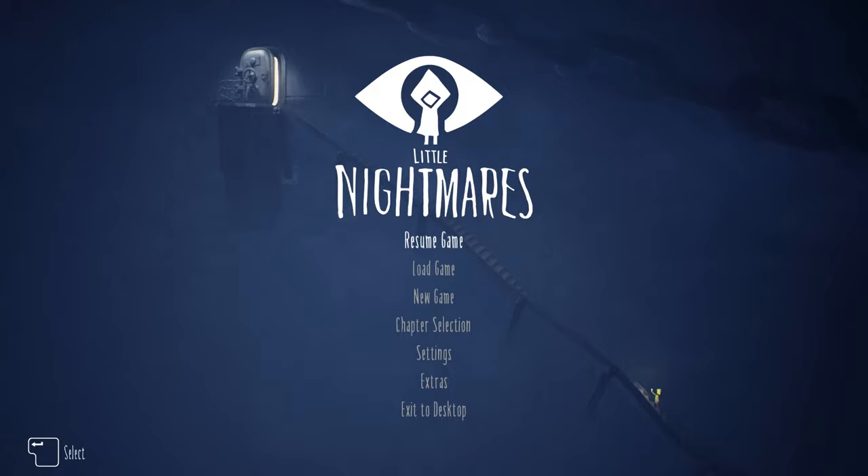Hello everyone, this video is my Little Nightmares speedrun tutorial aimed at people trying to get the Hard to the Core achievement or trophy. The description reads 'what's different about you, why are you so brave?' — essentially you have to beat the game in under an hour without dying, which is no easy task. Most of the game isn't too difficult, but there are about three areas that might cause a problem. I'll timestamp those in the description if you want to practice them before attempting the run.